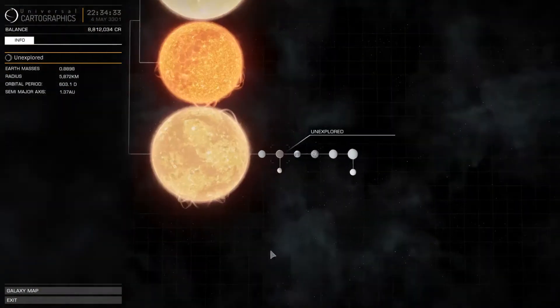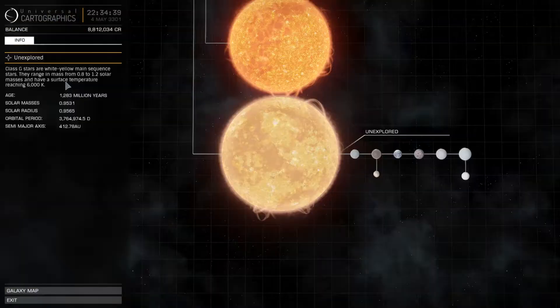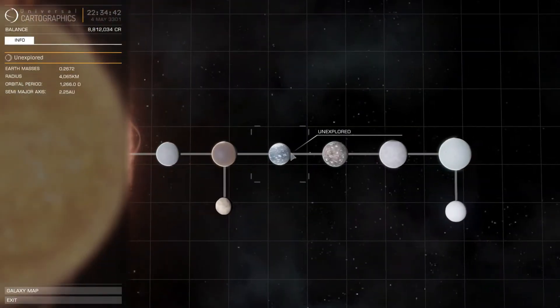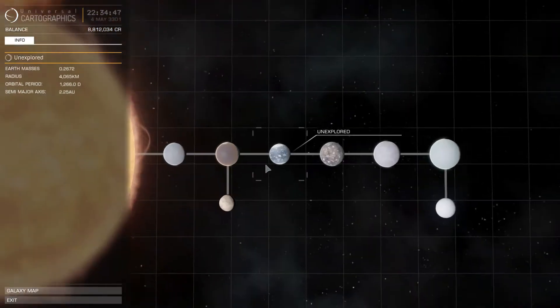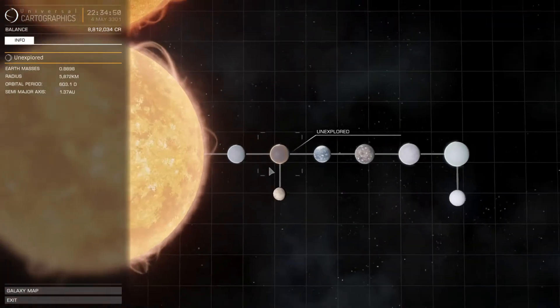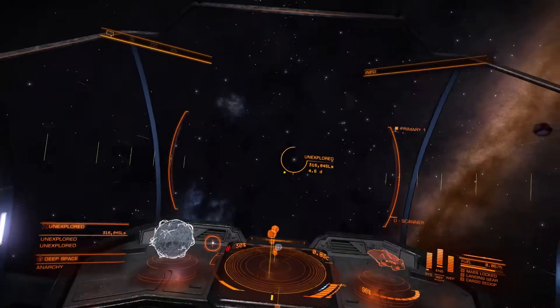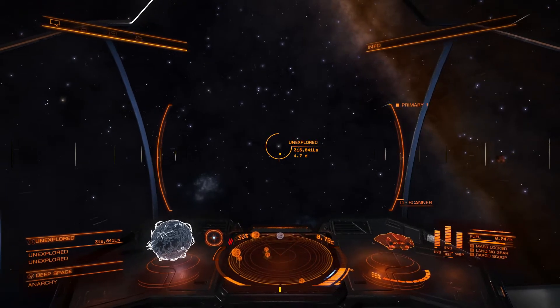Now the question is, knowing what you know, would you go out to this one? It's a class G, it's not that big, and this is 2.25 AU's out, so I would expect this to be cold. It has to be at least water, and this one's probably water too. Well, I was getting ready for a cup of tea anyway, so I'll just go make it while I autopilot towards here.